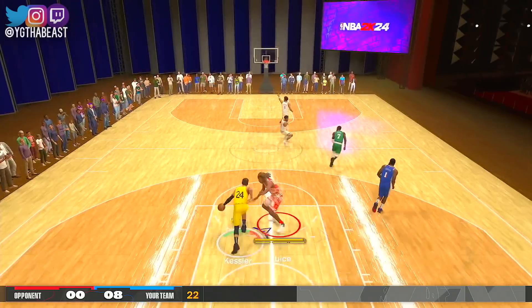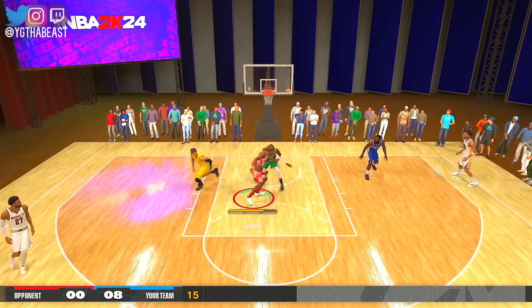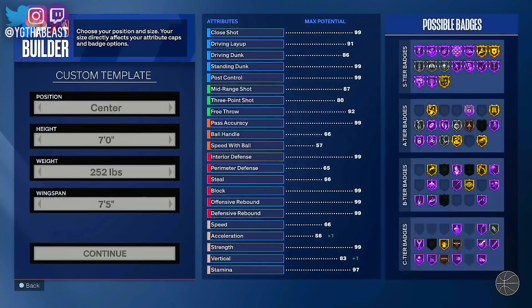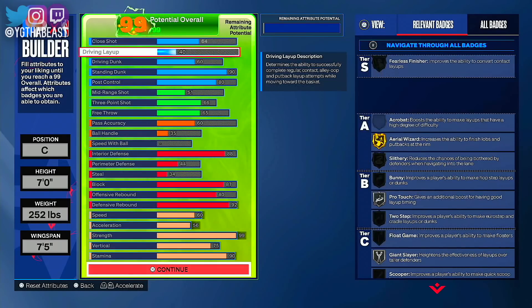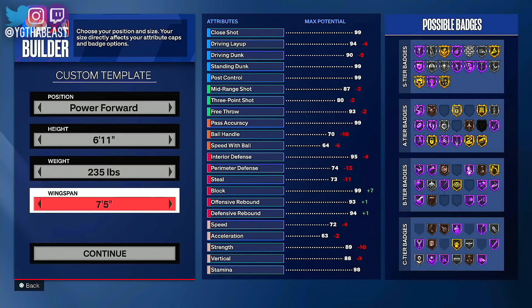If he's six-five and under I should be murdering him under the rim every time. Running, playing defense, getting the block. Now we got another undersized player — backed that man out of bounds. This defensive anchor build — I feel like this is what you might need if you are running rec. 60 speed, 56 acceleration — I don't know about that, we're going to try to work on it when the game officially drops. We're playing chess this year, not checkers.